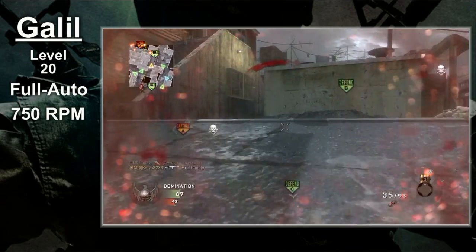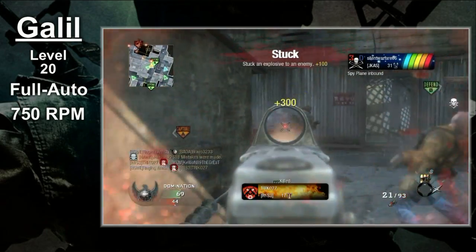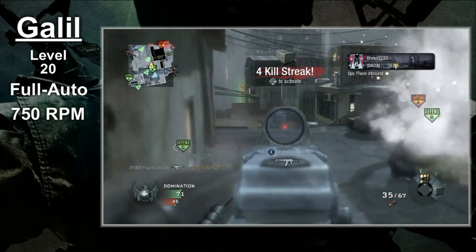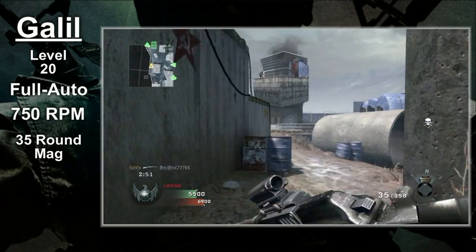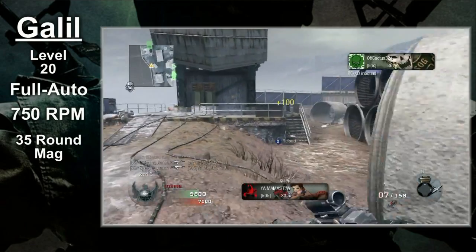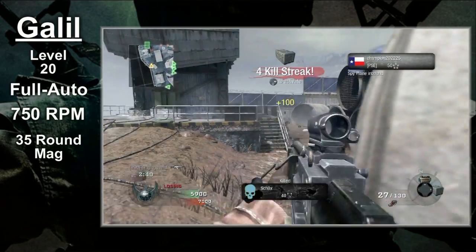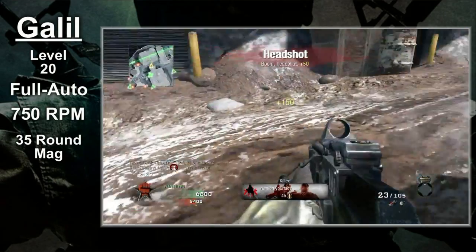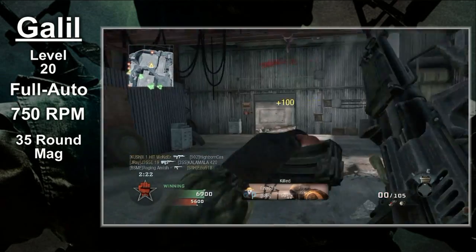If you're looking for something unique on the Galil, check out the magazine size. Typically assault rifles have either 20 or 30 round mags, but that's not the case here. The Galil has a whopping 35 round capacity. An extra 5 bullets may not sound like much, but trust me, it makes a difference — those extra 5 bullets will save you in a lot of battles. On top of that, the big mags also mean you get a healthy starting loadout. The Galil comes with 140 rounds by default. Only the M60 and the RPK start with more.